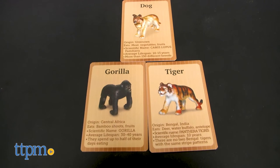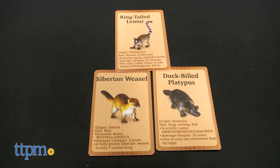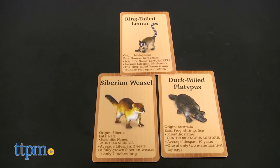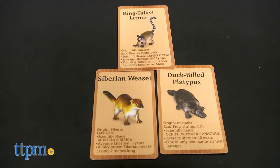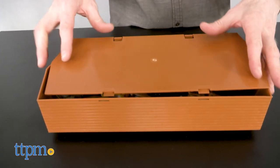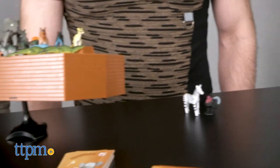Sure, you'll find the popular animals like tigers, gorillas, and dogs, but Noah loves all animals and he's also bringing lesser known creatures — the Siberian weasel, ring-tailed lemur, and the duck-billed platypus. This game is great for eye-hand coordination and motor planning, and everything stores nicely in the bottom of the Ark.